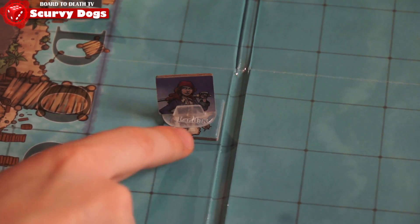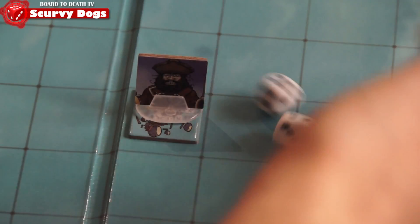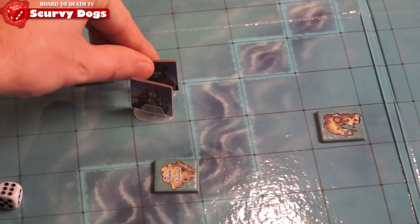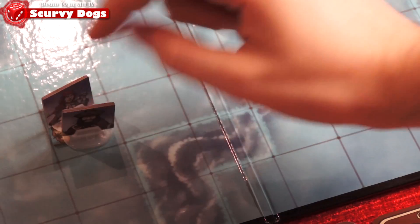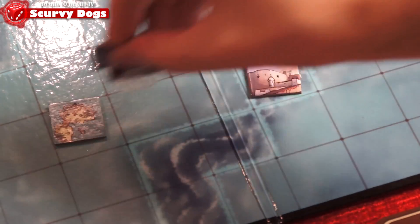If you're on a ruin, take a land challenge of 8 — if you win, you draw a free crew card. If you're on a shipwreck, make a sea challenge of 8 — if you win, you draw the top cargo card. If you're in shallow water with another player, you do battle. You can also do this in deeper water or do a booty challenge. If you're at an unnamed island, you can attack a captain or do a booty challenge. On named islands, you can only do attacks on other captains but no booty challenge there.